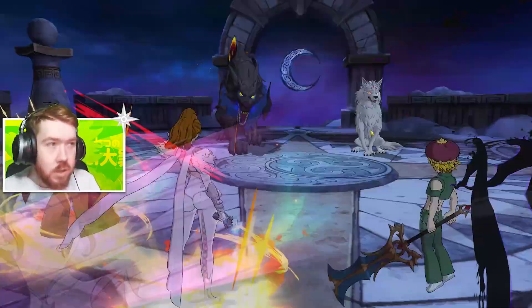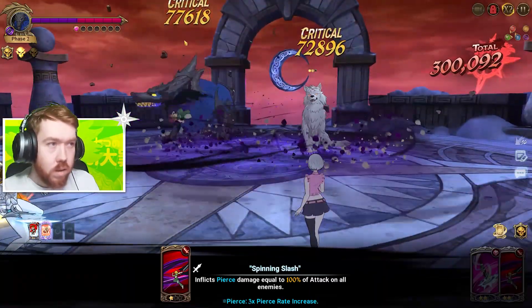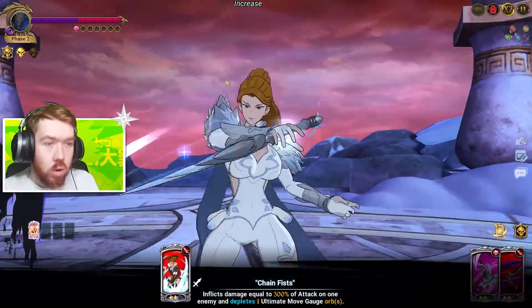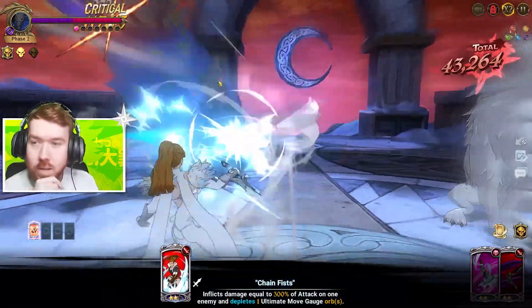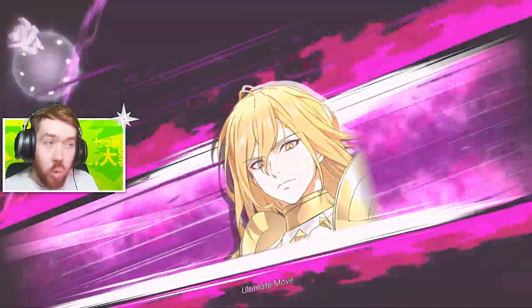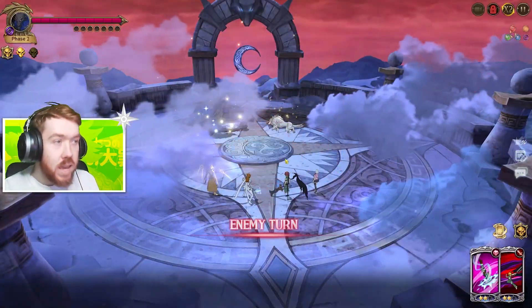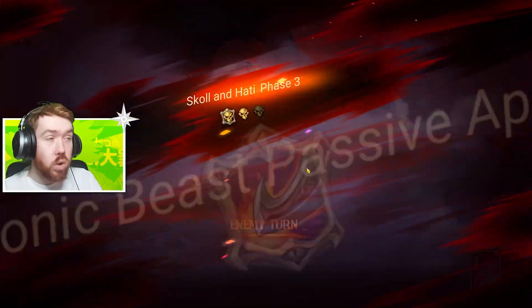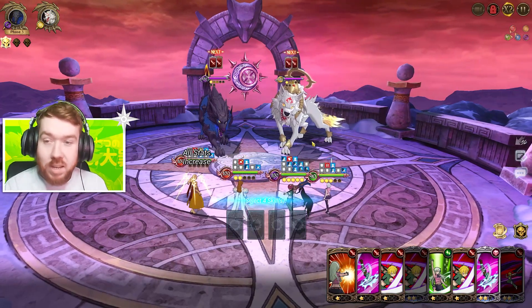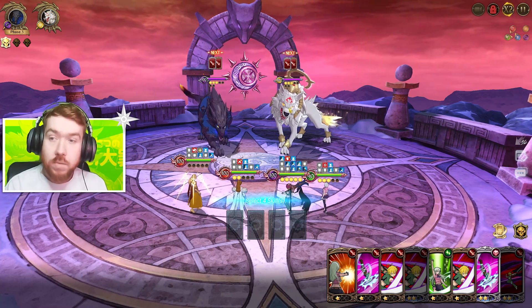Let me see if this works — do we get one orb every single time she uses a skill, or is it only once? It looks like we got one. I'm still confused about how it works exactly, but I think it is every single time you use a skill. It happens once per use — still really good though.